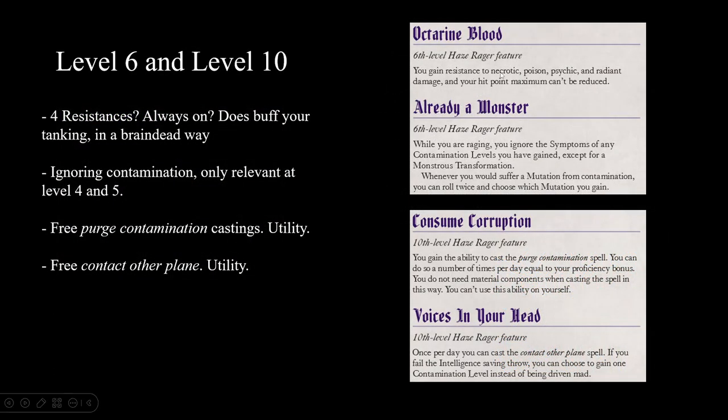At sixth level you get four resistances that are just always on. I don't think there's any other feature in the game that strong - even Bear Totem Barbarian's resistances only apply while raging. To be fair, these are necrotic, poison, psychic, and radiant, which aren't as common as fire or cold, but they still come up a good amount. Your HP maximum can't be reduced - I consider that practically a flavor feature. Also at sixth level, you ignore symptoms of contamination and get better choice on mutations, which is marginally an okay feature.